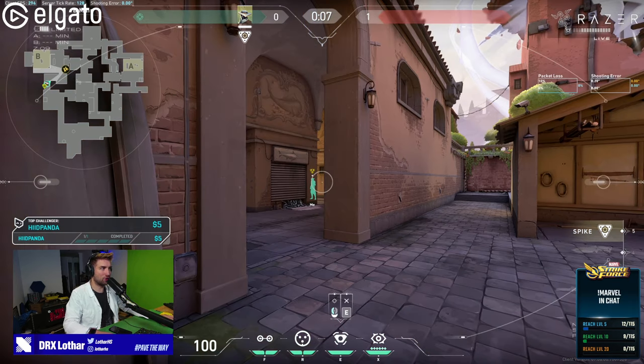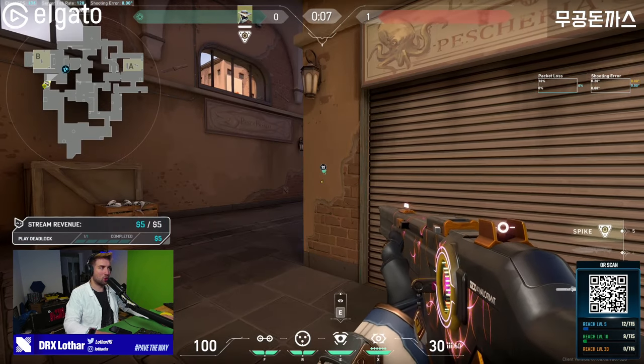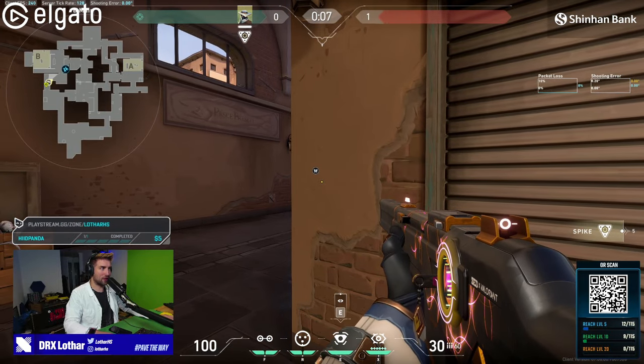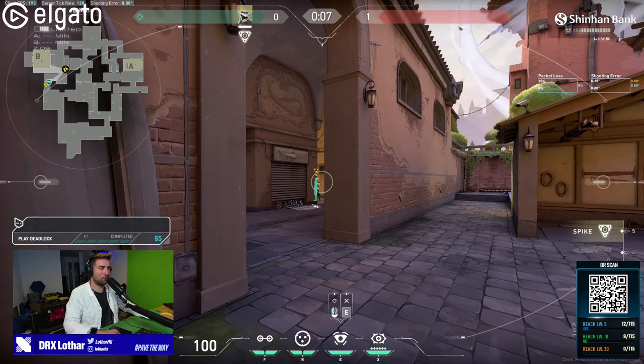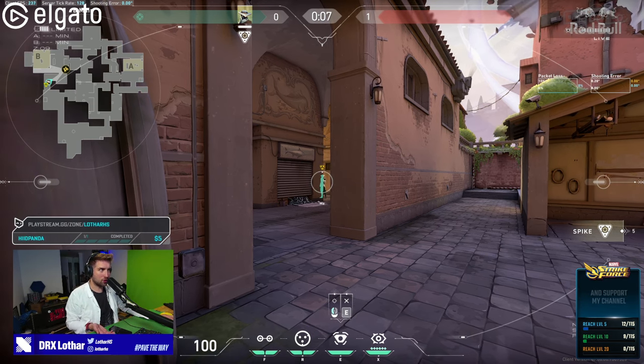To illustrate that, I will show you here. This is the perspective of the other player — he's holding this angle. So when I peek out, when I'm close to the angle, I still don't see the player that is holding this position. And now when I swap to the opponent, he can already see half of me.